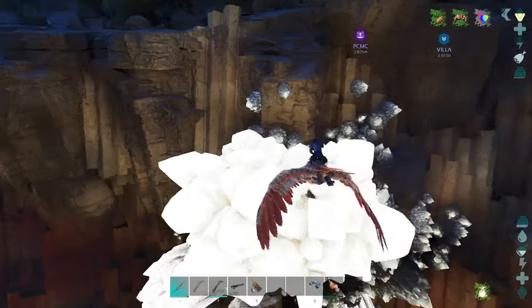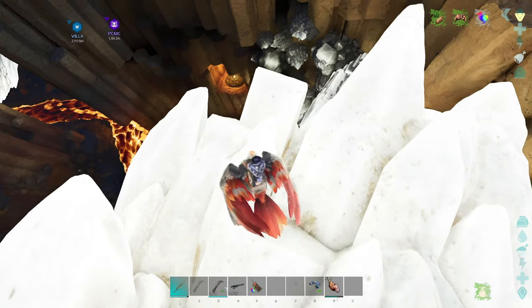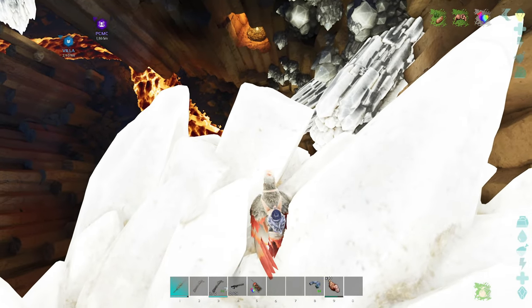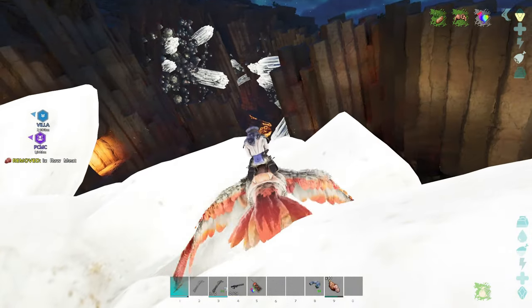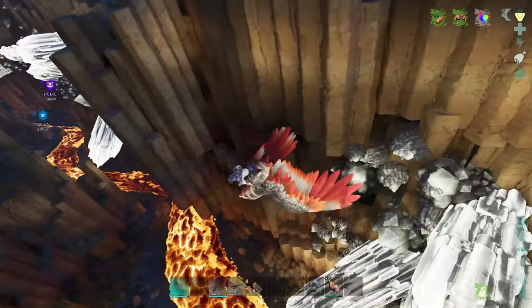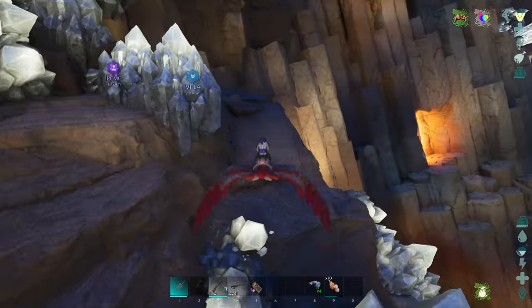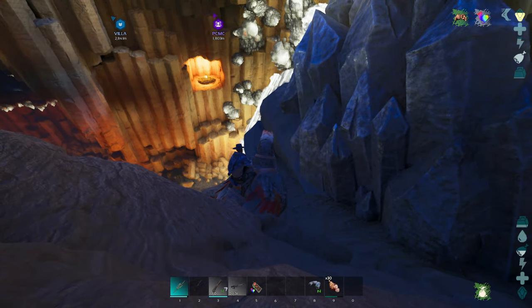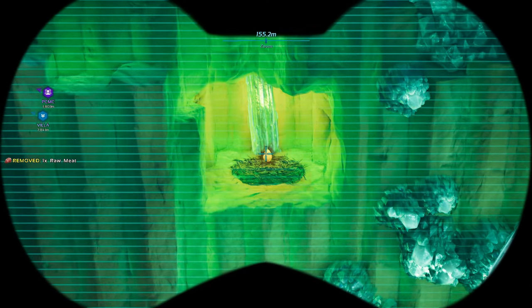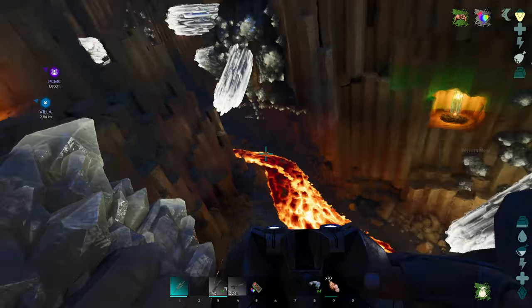I'm scared, I'm out in the open. I do see some wyverns pooping about. Let's get a good vantage point. Okay, it says wyvern nest but doesn't give us any more information. Looking at the structure, I can see it's a fire wyvern.